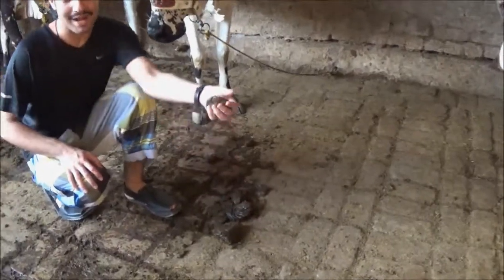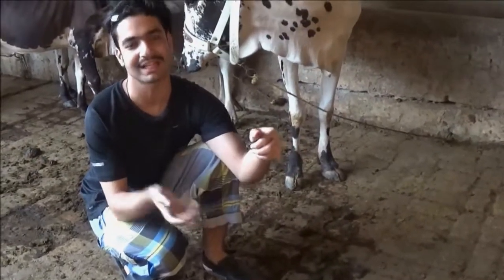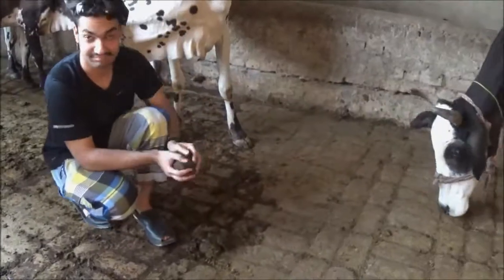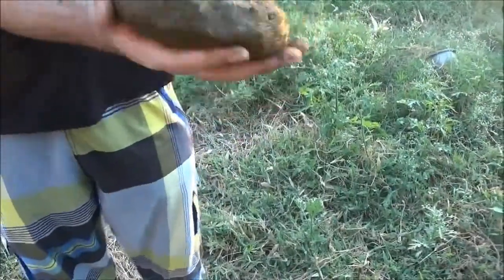So now we take gobar, and it should be dry. If it will be dry, then we can make it. So friends, we have made an opla, which is also called a gobar cake. You will see that your hands will be like this — it will be messy, but it will be very good. I think it will turn out well.